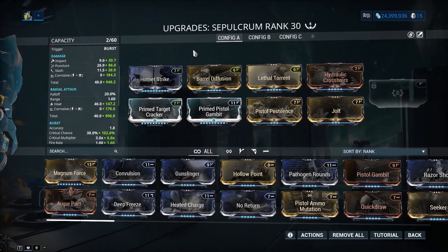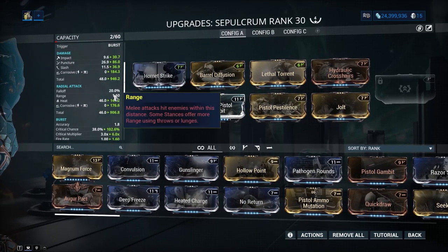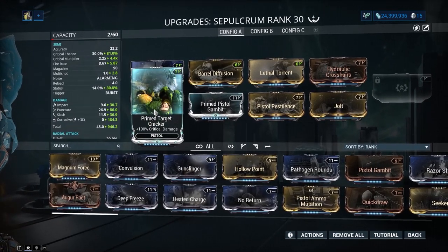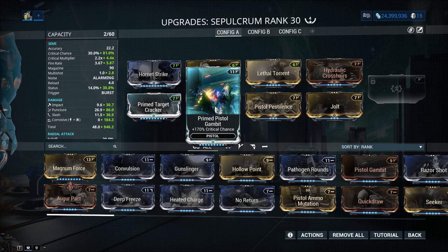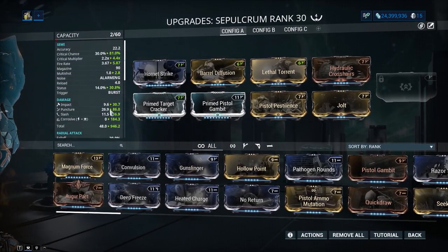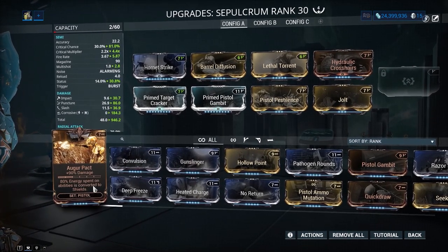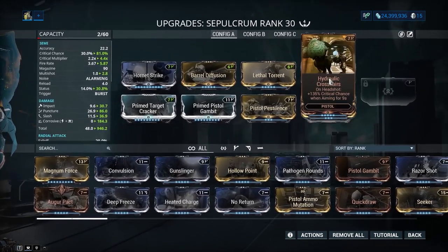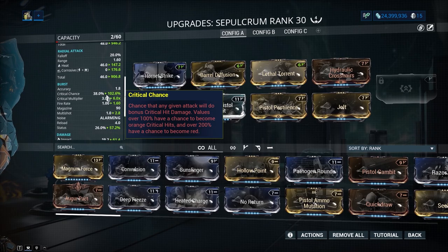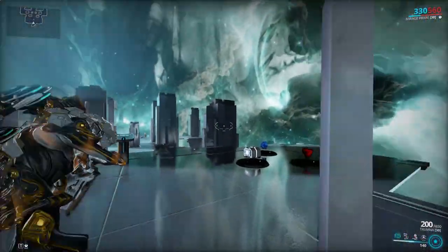The build is pretty standard. We have Hornet Strike, Barrel Diffusion, Lethal Torrent for fire rate and multi-shot — all that good stuff — giving us 2.8x multi-shot, so we're kicking out a lot of damage quickly. I have Primed Pistol Gambit and Prime Target Cracker for crit chance and critical multiplier, exactly the same philosophy as the primary. Dual stat elements because status works really nicely on this weapon. And the gimmick mod — like Argon Scope on the primary — is Hydraulic Crosshairs. You could swap it for Magnum Force, Augur Pact, or fire rate, but I like Hydraulic Crosshairs because it really buffs the crit up, especially when you're already at 102% crit chance on the special.